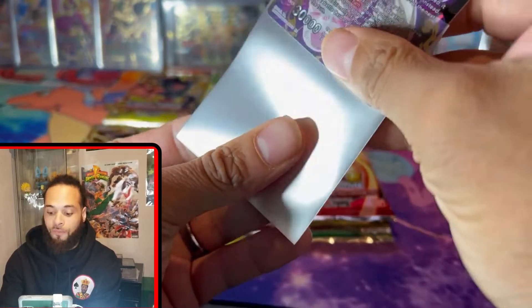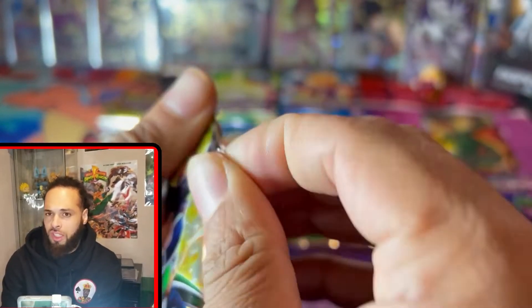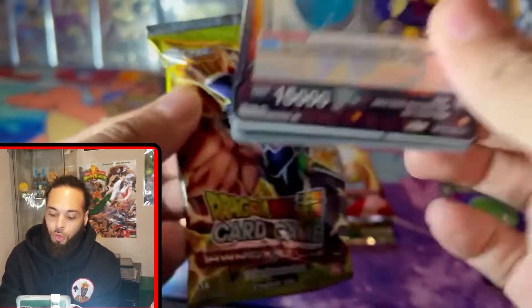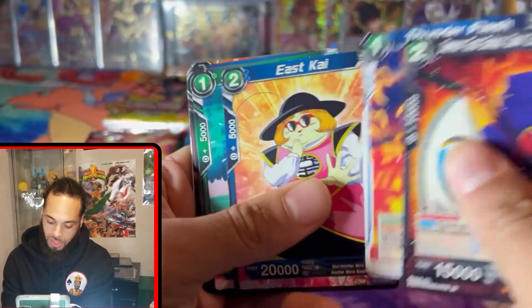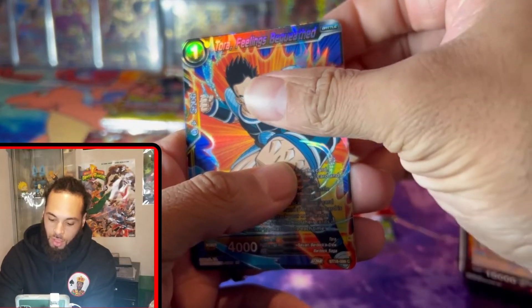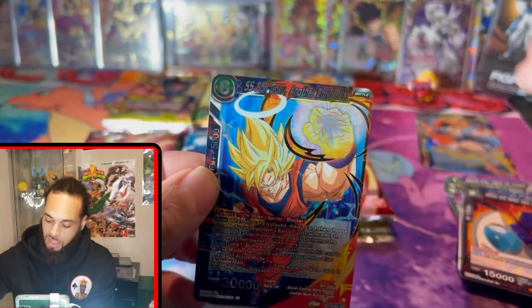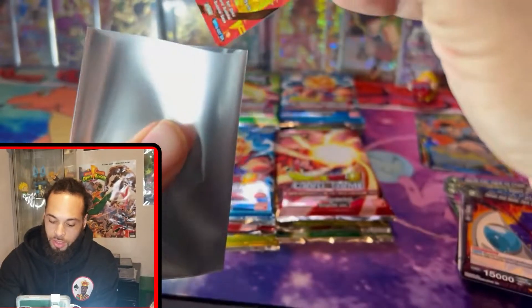Last video was fire — y'all saw the banger pulls. Is today gonna be the same? Let's see. On to pack number three: Demon Gos Auza Dark Combination, some Broly action, another World symbol, Tora — not to be confused with Torah — and it looks like there's some holo foil action back there.